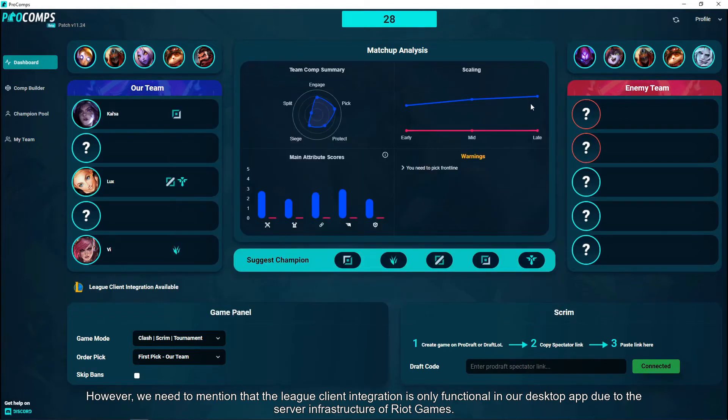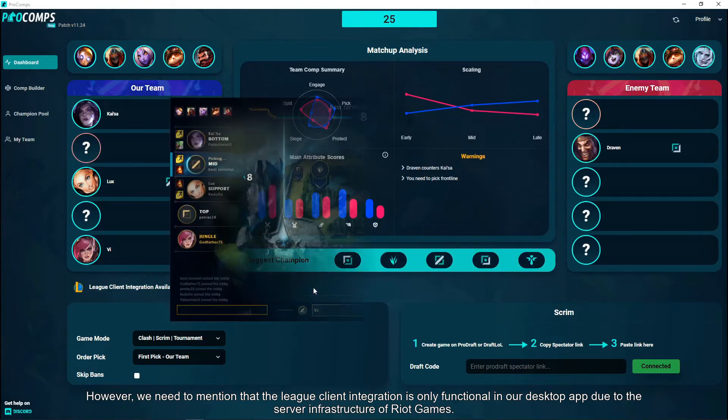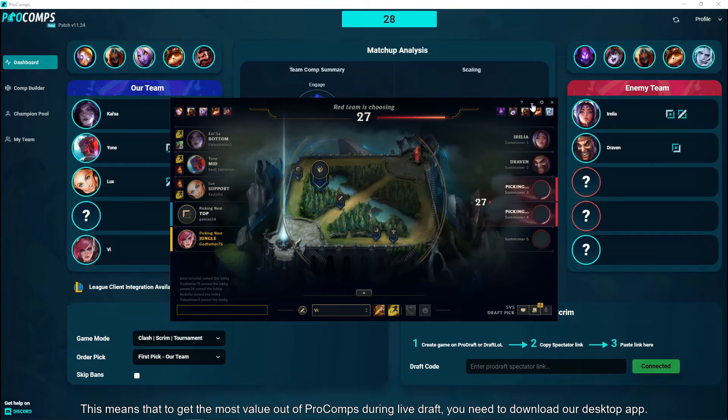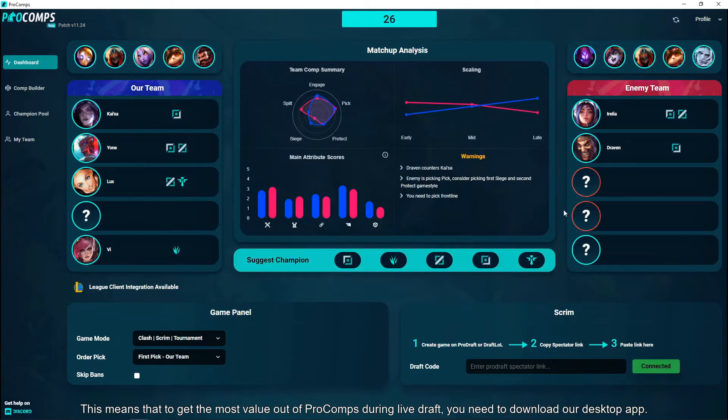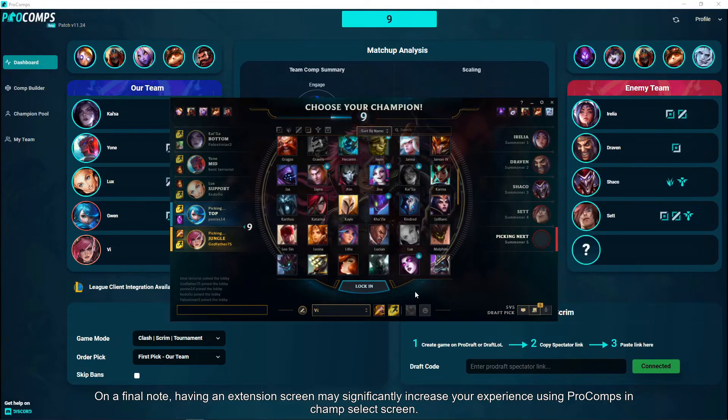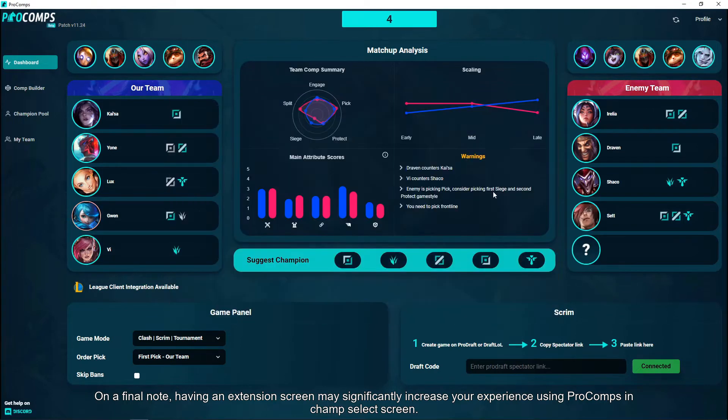However, we need to mention that the League client integration is only functional in our desktop app due to the server infrastructure of Riot Games. This means that to get the most value out of Procoms during live draft, you need to download our desktop app. On a final note, having an extension screen may significantly increase your experience using Procoms in champ select.